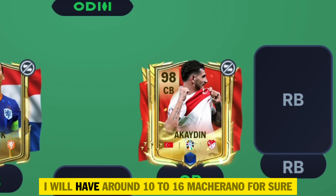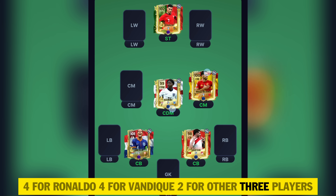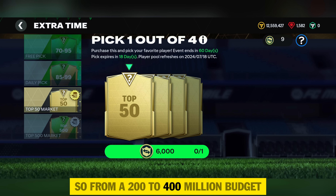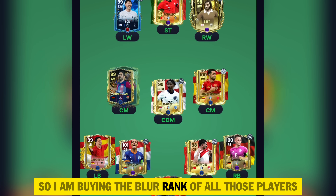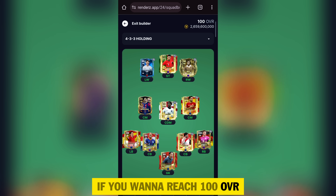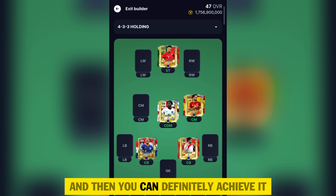For example: 99-rated Ronaldo, 97-rated Mainu, 96-rated Akaden from the 96 to 99 OVR store pack, Van Dyke for free, and 98-rated Mikko Marino from the 98 to 99 pack. I will have around 10 to 16 Mascherano ranked up — 4 for Ronaldo, 4 for Van Dyke, 2 each for others. With around 200 to 400 million coins from the 6k market pick, I can buy 6 remaining 97-rating players in their rank-up versions, and here you can see we easily reached 100 OVR. It's just 3 days to 1 week of work. For 101 or 102 OVR, you need a little more patience to collect more coins.